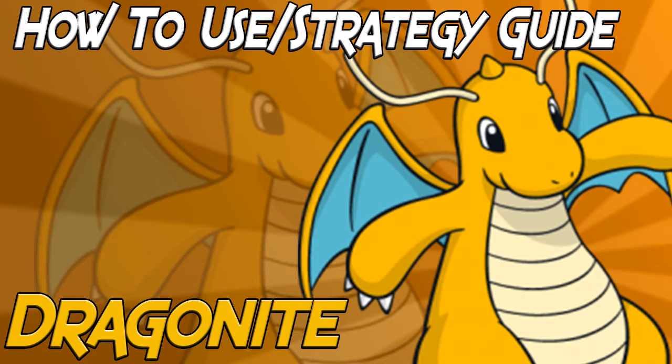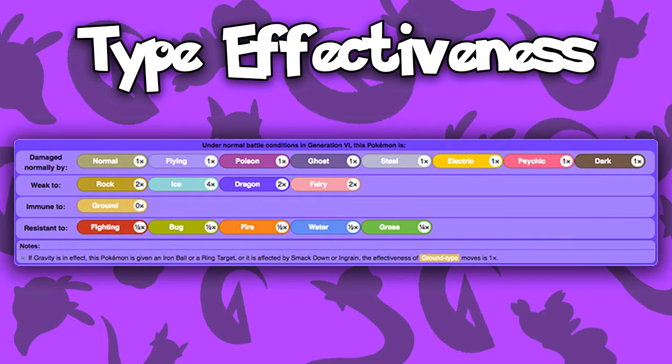Before I get into the stats, I'm going to show you guys his type effectiveness and also the three main weaknesses that Dragonite has. Looking at Dragonite's type effectiveness, right off the bat you can already tell that he's a pretty decent Pokemon. Being immune to one move can be pretty advantageous, because you're able to switch into any ground move and be safe from it in a battle. His resistances aren't too bad either. The only struggle Dragonite really has is being four times weak to ice, which is something you can get around by building your team correctly.